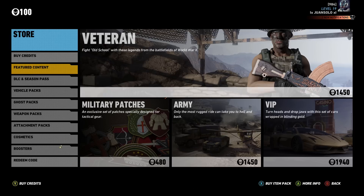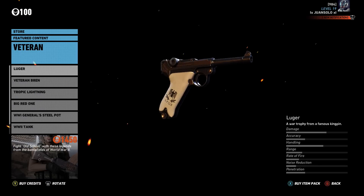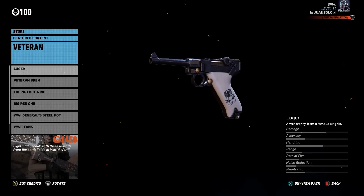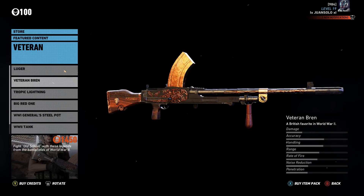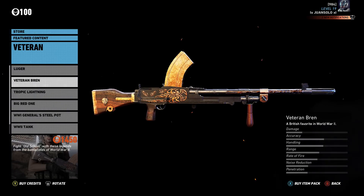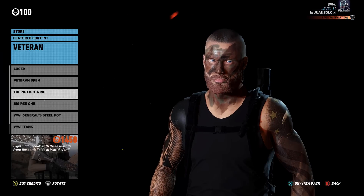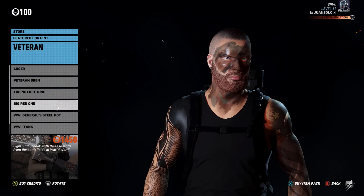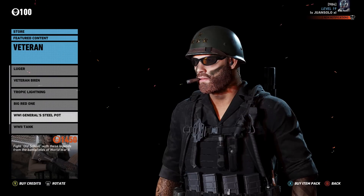It is kind of a World War II theme. So we got some vehicle mods, some customization features, some patches, and also some weapons. If you go to the homepage of the store and go to featured content, we do have the Luger handgun here. It's basically a war trophy from the famous Kingpin veteran Bren. These are weapons that you can only get out of the in-game store — they are not actually in the open world in the game. These are DLC weapons you can only obtain from the store.